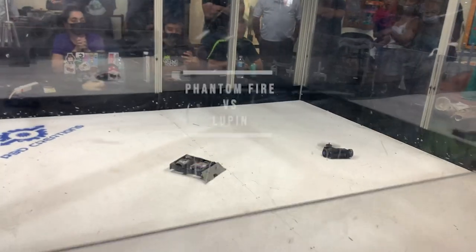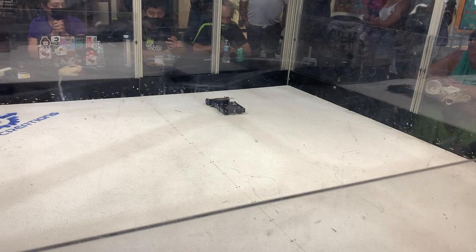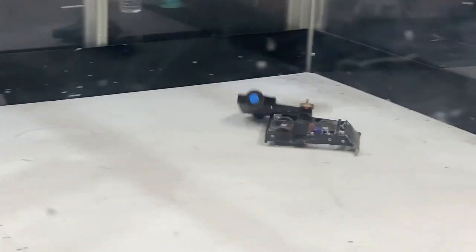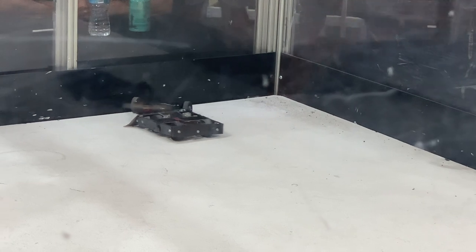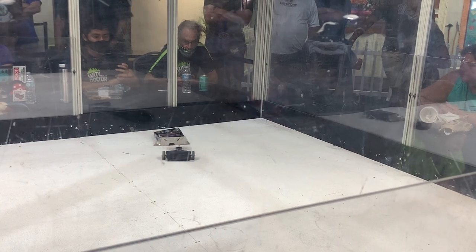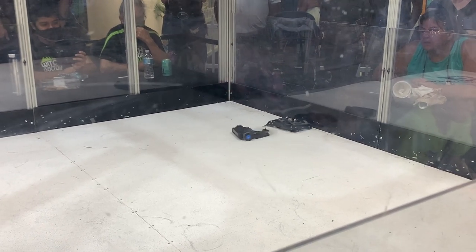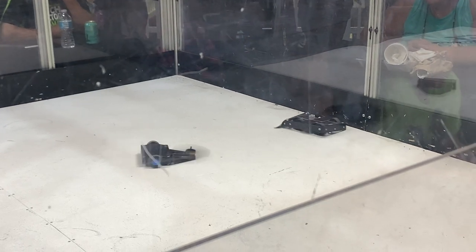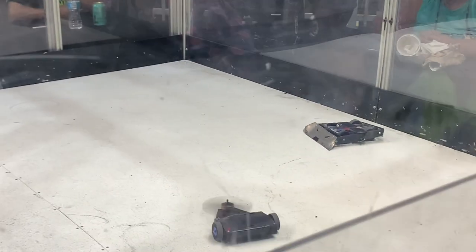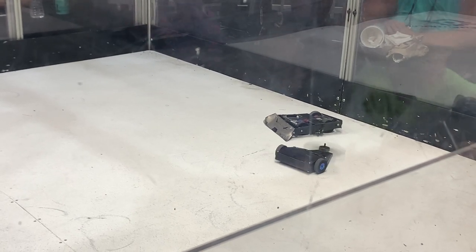My horizontal spinner Phantom Fire versus Lupin, the three-wheeled wedge bot. Lupin actually has a very strong UHMW frame, so I wasn't sure how much I was going to be able to catch with such a thick, heavy bar. So I directed my efforts towards that metal wedge with a nice catch point on the edge. At this point I believe I've disabled one of his three wheels. I also have him on the wall, which gives me a much better catch because he has more resistance behind him, so I'm slowly eating away at that UHMW frame and his internals. Lupin stops moving and gets counted out.